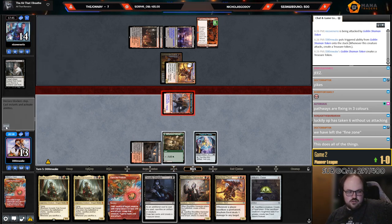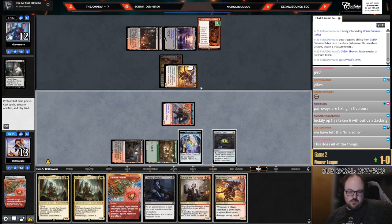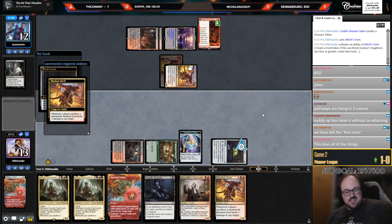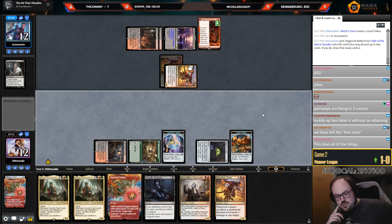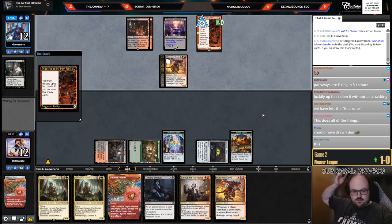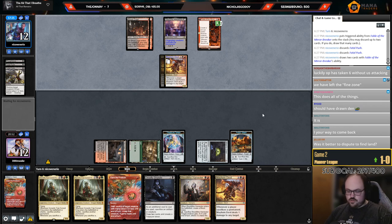I think I need the Treasure more, which is why I'm doing it this way. I do take one or two extra points of damage but the Treasure is really important. Maybe it's not worth it — I don't know. I feel like it has to be though, I just need this Treasure so badly with my clunky hand. Should have drawn Den — though I guess Den would have been awkward too. I just kind of have to make that line.